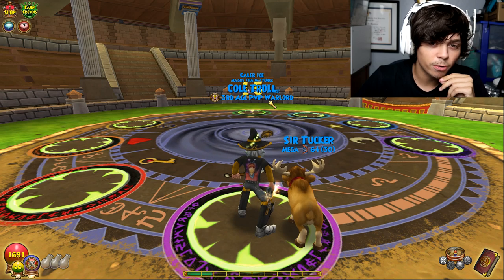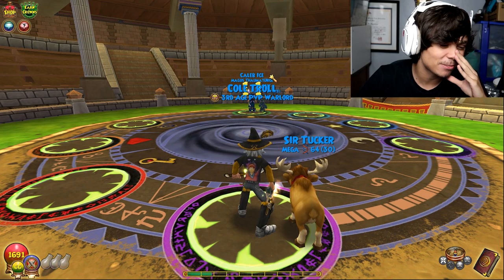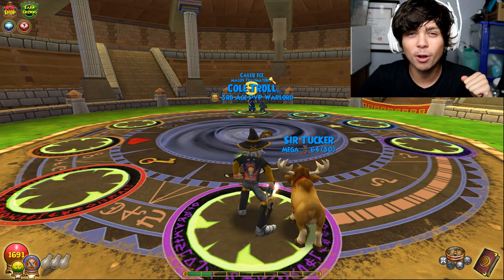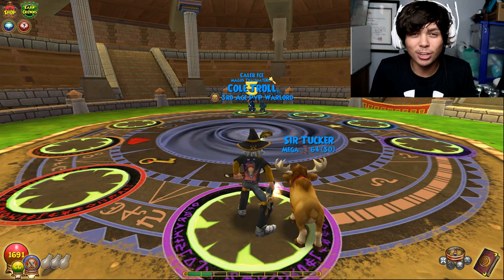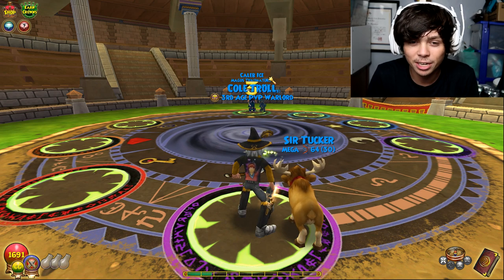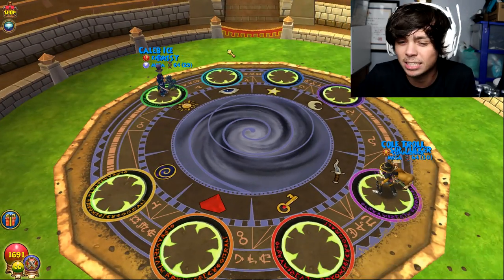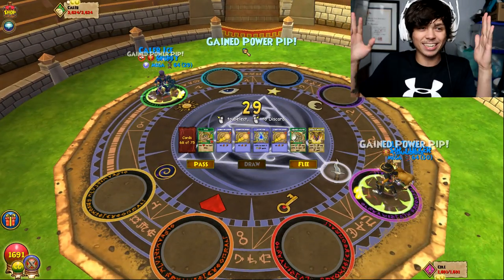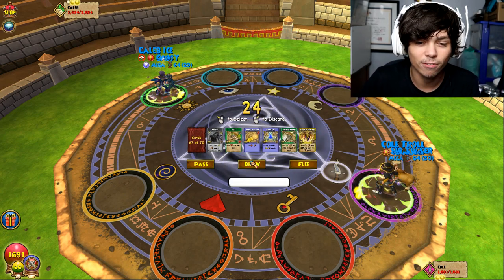So here we go — oh, who do we got here? Oh, is this gonna be a free win? We got Caleb Ice. I hate going against ice so much because they have so much health. I really hope we go first — please let me go first. It's early in the morning, I really need this. Oh my god, it's a good day — we go first! He does have a lot of health, so we're gonna spam the living heck out of him.